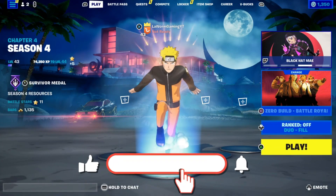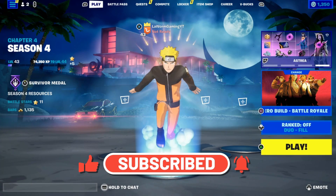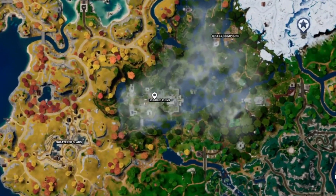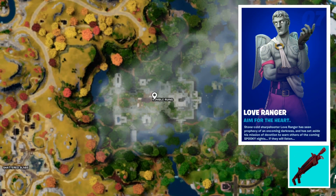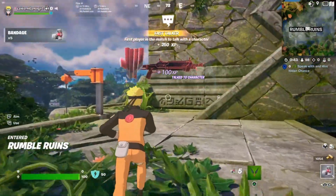Today I'm going to show you this OP drop which will guarantee you a win. We're going to go to Rumble Ruins and find an NPC called Love Ranger. He will sell the high shotgun for 800 gold. Once you get it, let's get started.